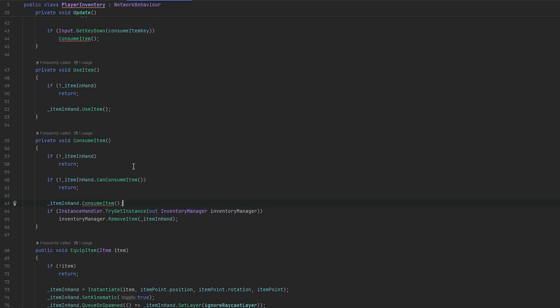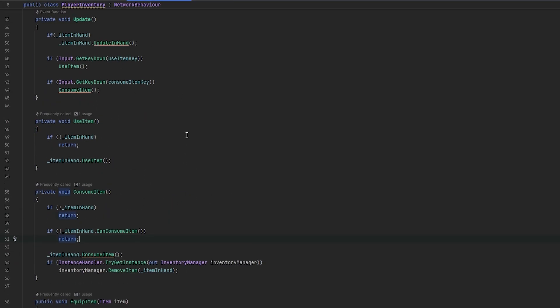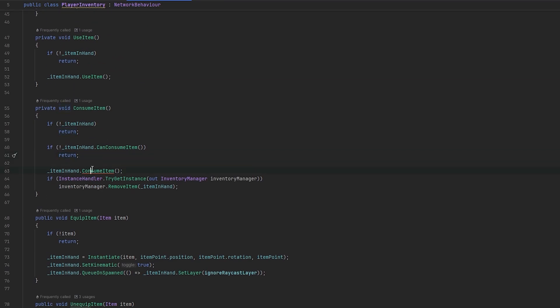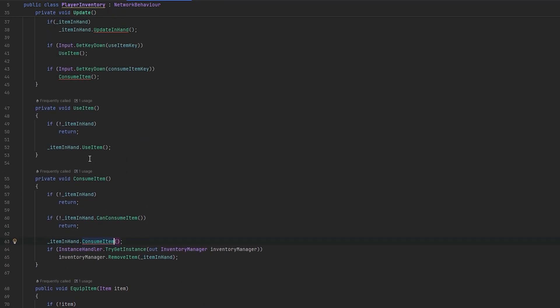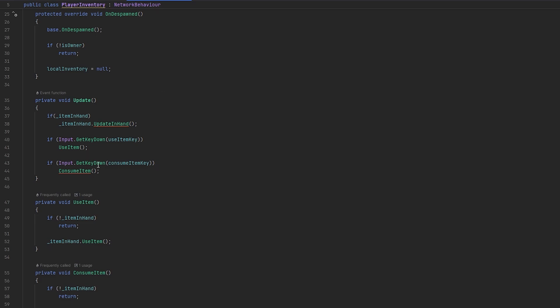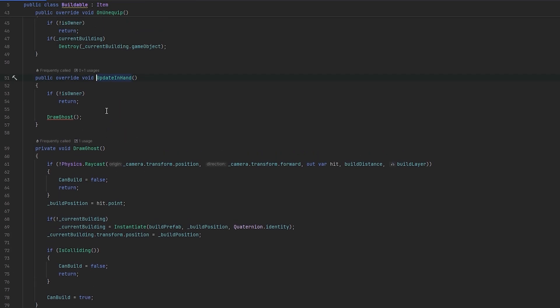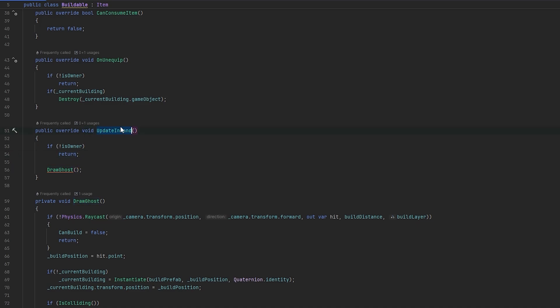I finally found the issue - it's because we're overloading the RPCs. Essentially we're sending RPCs on update, or trying to send RPCs on update. So in order to not do that - you can see we have the update in hand thing here, which is what we're using. And that's obviously an update method. We can either handle it ourselves, which might not be a bad idea.